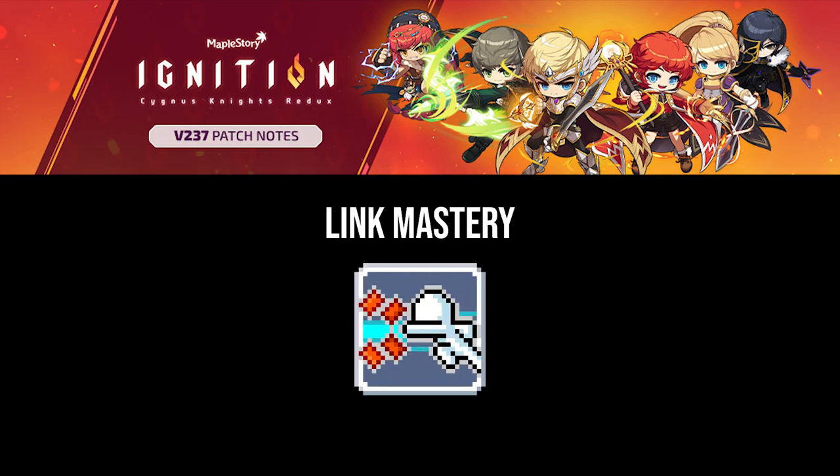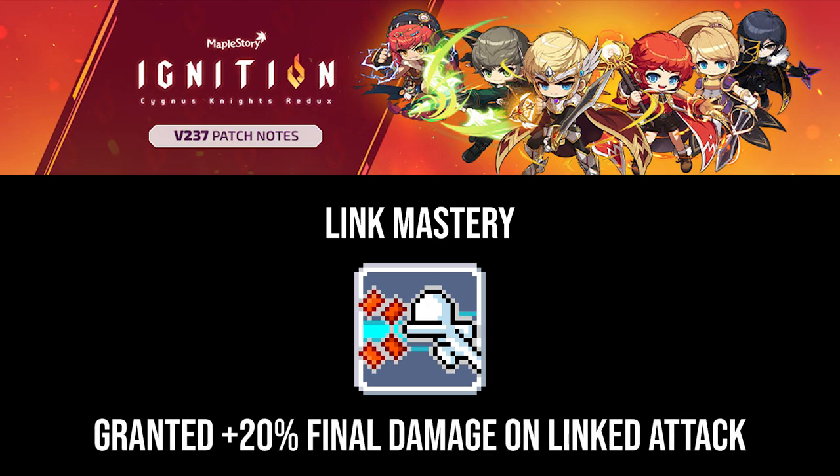In Third Job, the core skill Link Mastery's functionality was changed. Prior to Ignition, it granted a hidden 20% final damage boost to linked attacks. Unfortunately, due to it being on a linked attack, your first attack when initially starting to attack was always weaker compared to any following linked attack, since the first attack is obviously not counted as linked. If you watch Thunderbreakers trying to optimize prior to this patch, you'll often see them start their combo with a short cast animation skill such as Lightning Punch before moving into their main combo or harder-hitting attacks.